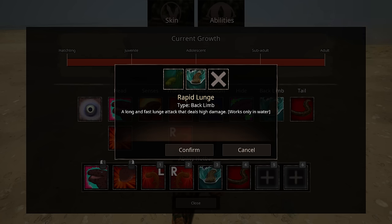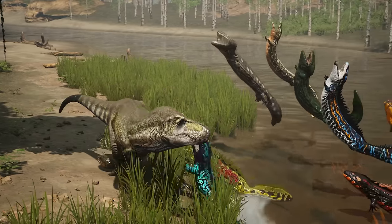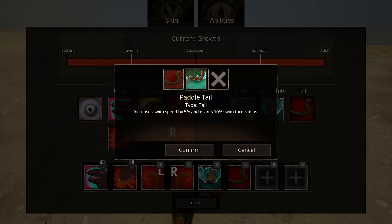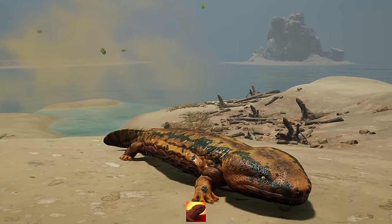For the back limb slot, Rapid Lunge is the one you've probably seen in videos — things jumping out of the water and making funny noises. You also have Embankment, which if you stay near the bottom acts like the hunker ability on an ankylosaur. For the tail, you have the paddle tail for the strong swim build, and a tail that deals light damage.